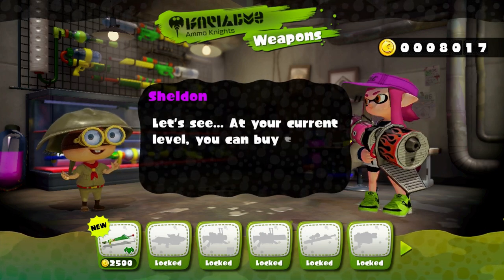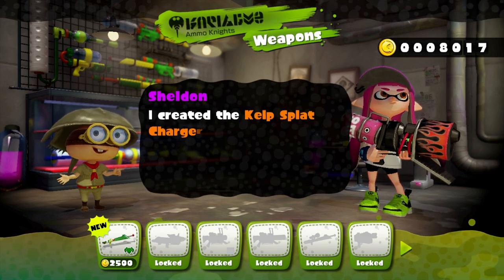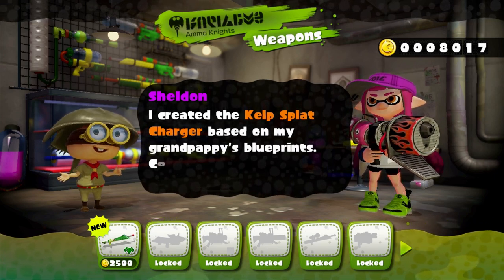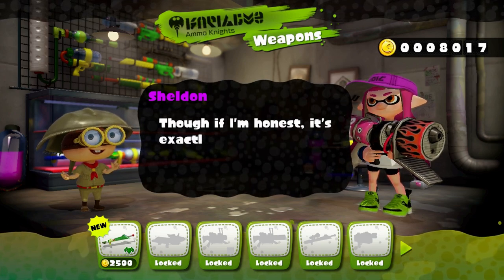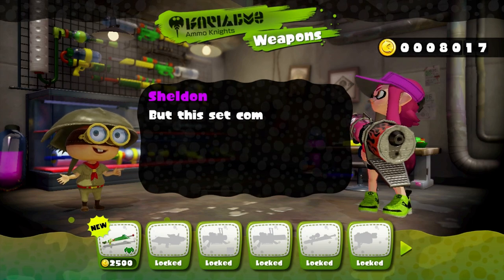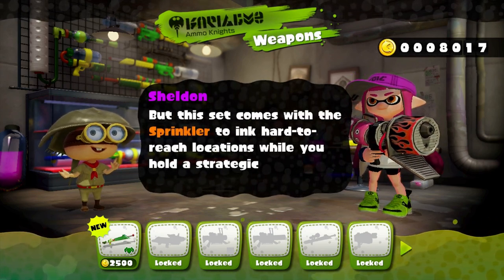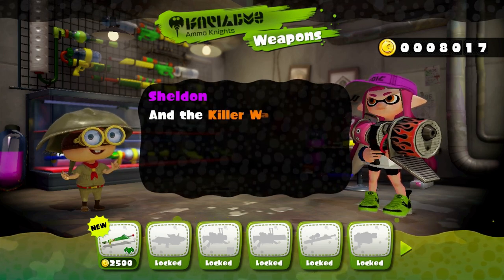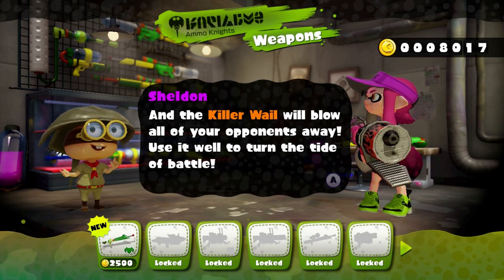At your current level, you can buy the Kelp Splat Charger. I created the Kelp Splat Charger based on my grandpappy's blueprints. Cool seaweed design, right? Though if I'm honest, it's exactly the same as the Splat Charger in stats. But this set comes with a sprinkler to ink hard to reach locations while you hold a strategic position. And the killer whale will blow all the opponents away.